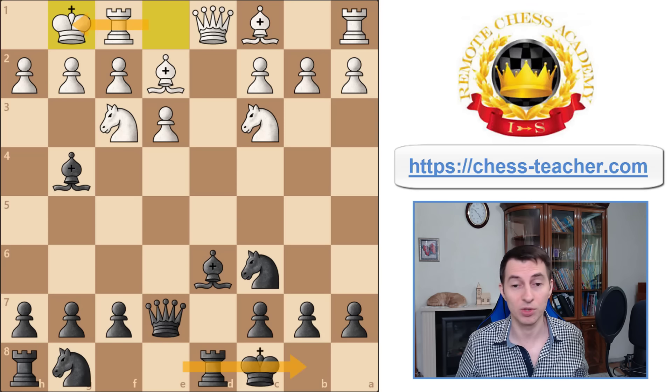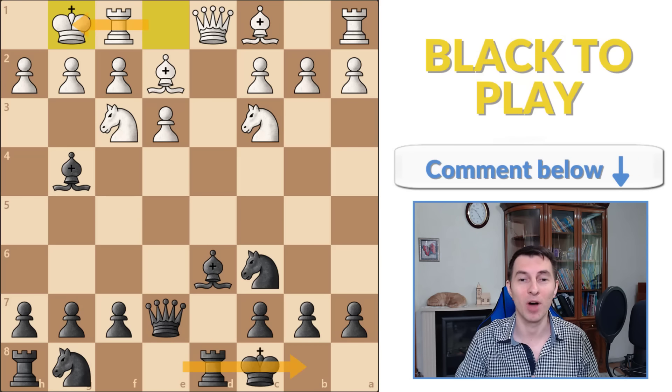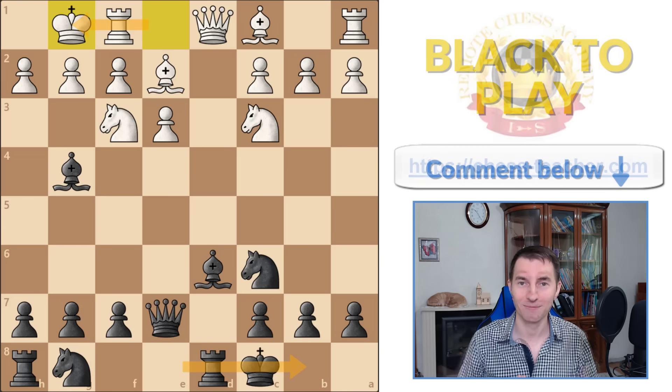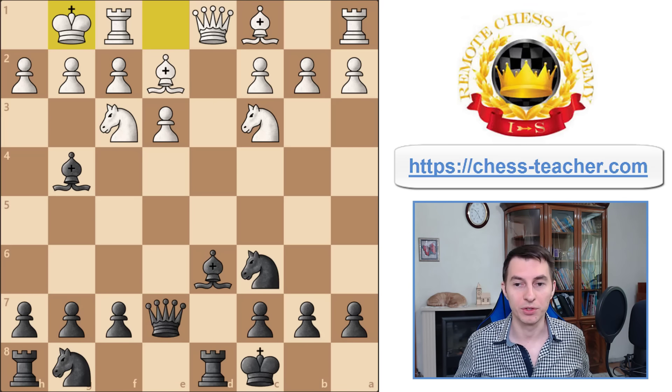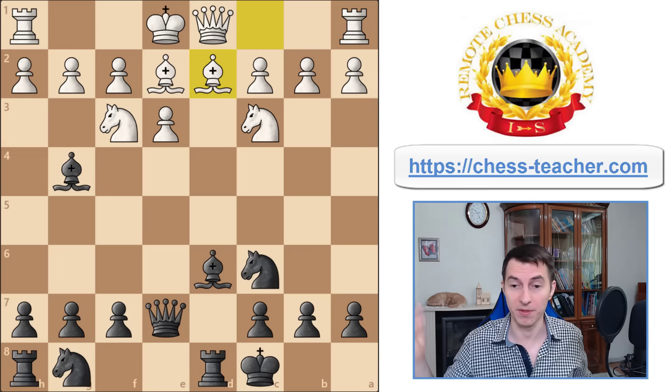But in this case it's a losing mistake. I'd like to ask you to think about this and write it down in the comments below: how would you play here as black? Normally, castling is not the right thing for white to do, so let's revert that move. Instead, white would usually play bishop to d2 — the most played move in this position, even though castling is still popular, even though it's a losing mistake.